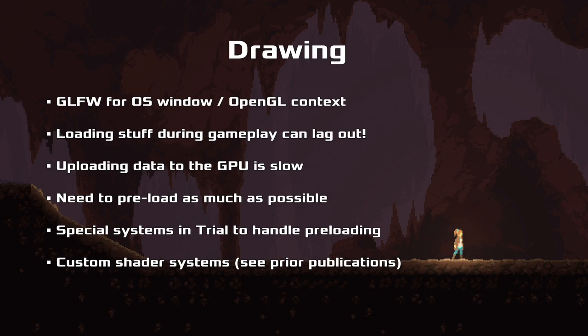One important thing for drawing is to not load anything while the game is actually running. We can't try to load in new graphics or assets because that might explode our frame budget and lead to stuttering. We need to minimize the amount of data we shuffle between the CPU and the GPU because maxing out the bus and stalling the pipeline leads to more delay. So it's a lot about preloading data, allocating things ahead of time, and making sure only pre-computed things run at runtime. We have special systems in Trial to pre-compile all shaders, pre-allocate buffers in a dedicated load section, and ideally during runtime we don't have to load anything else. We also have custom shader systems to make the drawing logic on the GPU easier to implement.